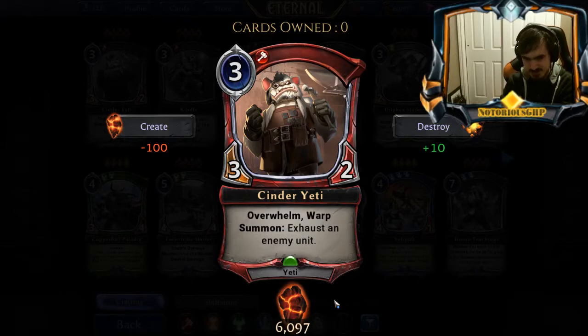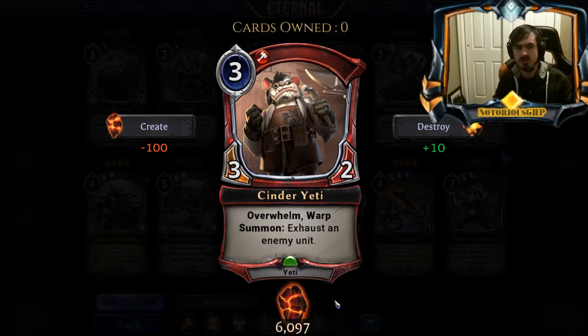Cinder Yeti is a 3-2 for 3 with Overwhelm, which is fine. It has Warp, which instantly increases its site game value, and the summon effect helps push damage. It's also a Yeti for Yeti Tribal. I think if you're gonna play a Yeti deck, this card is very good. And if you're not gonna play a Yeti deck, I think this is still a fine aggressive creature. It's a little bit better in an aggressive red deck in Draft, but this card might see some constructed play. It's kind of hard to evaluate because of what it's competing with on the 3-drop slot. I don't think you'd play this in a Stone Scarlet Burn deck going to Obliterate, but maybe you consider it in a Rally-style deck. The problem is it's competing with cards that synergize with Assembly Line and Bandit Queen in Rally. I think this is a pretty good red creature and this card will see some play; I'm just not sure how much.